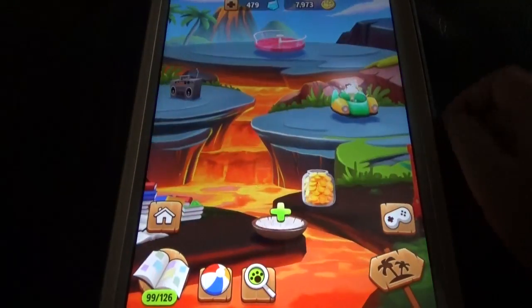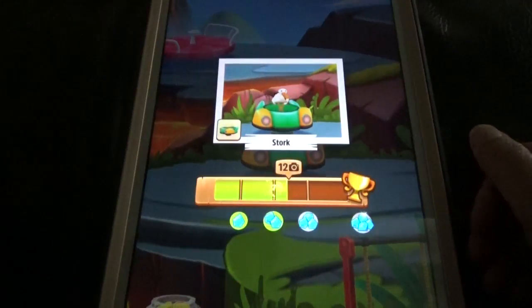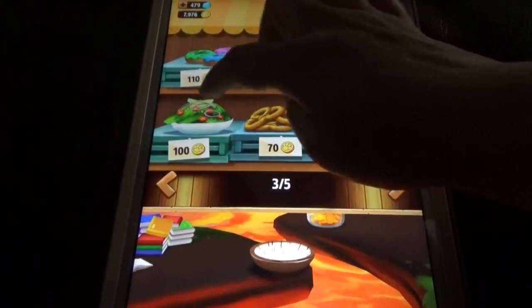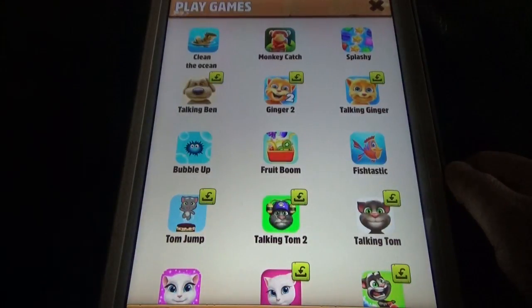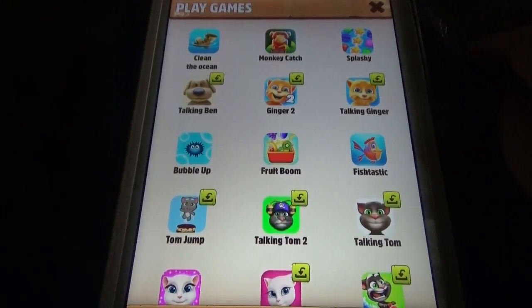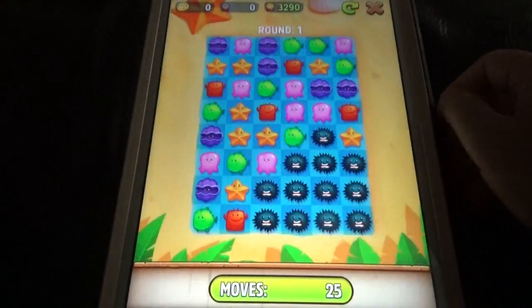There are three different maps and you have to put food and toys in all three to get more animals. The mini games available include Clean the Ocean, Monkey Catch, Splashy Game, Bubble of Fruit, Boom, and Piece Plastic. The Clean the Ocean game is unique, and the Splashy game is similar to the happy game in My Talking Tom.